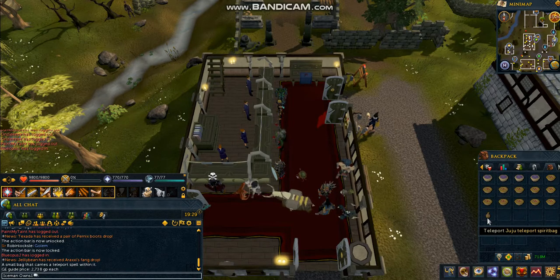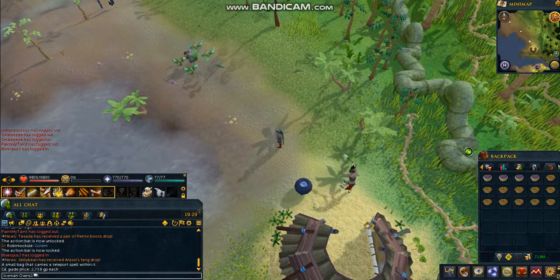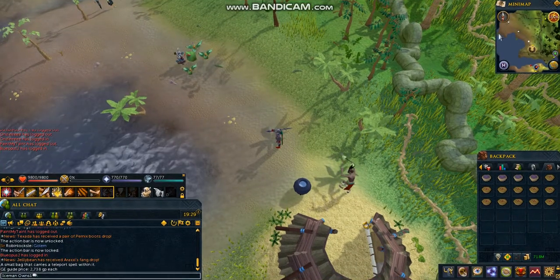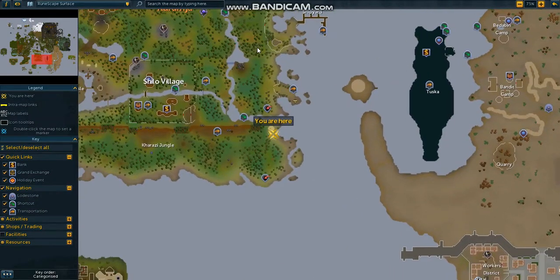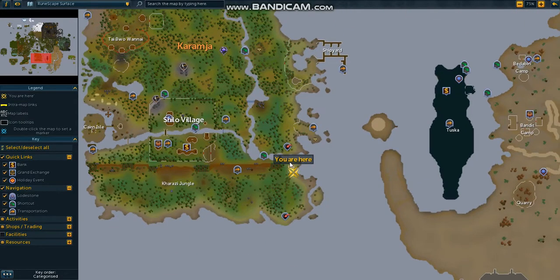This is currently one of the fastest ways to get a Clue Scroll as a drop from a monster — an Elite Clue Scroll. It drops Hard ones too, but Elite is what people come here for. So what you're going to do is you should be right here at the very bottom of Karamja. You're just going to come up, come around here, do this crossbridge right here, and then go to that dungeon right there — the lair.